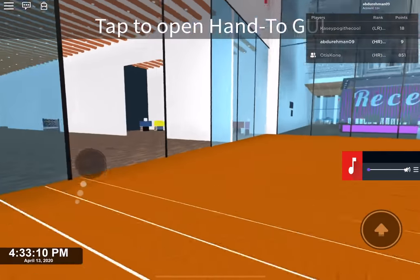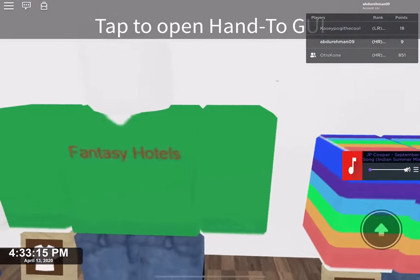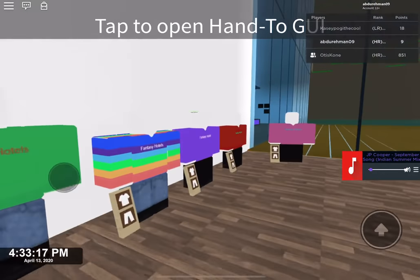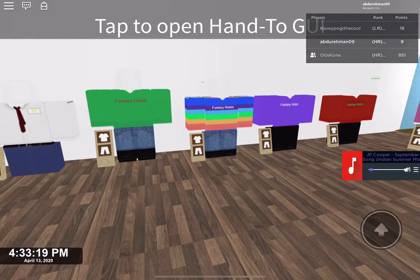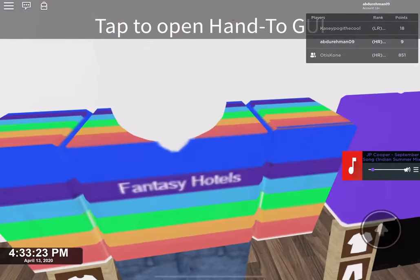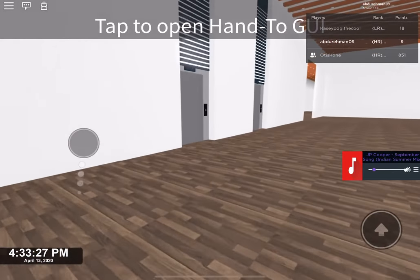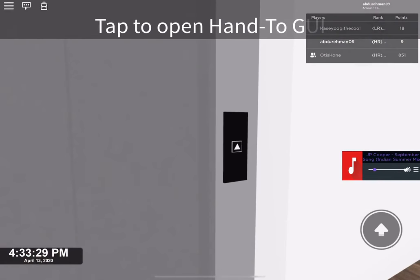Before we go upstairs, let's look here — this is the uniform area. If you want to be staff, or just want to wear a uniform, you can see we have some old ones along with new ones. This is Otis's one — I don't think anyone should wear that, it's Otis's only. This is the owner's one, just so you know.